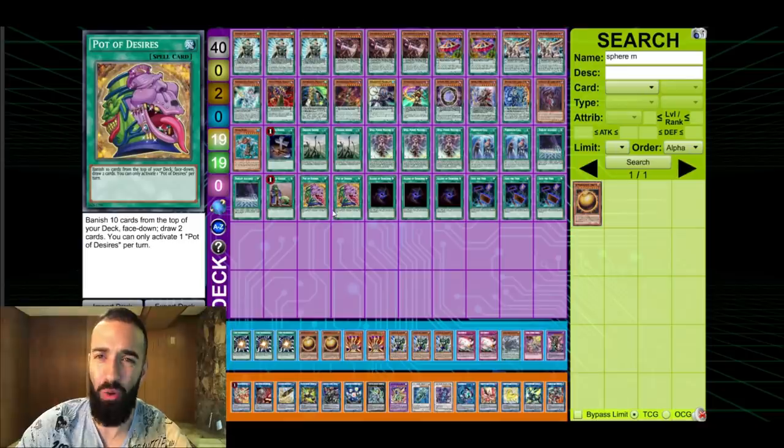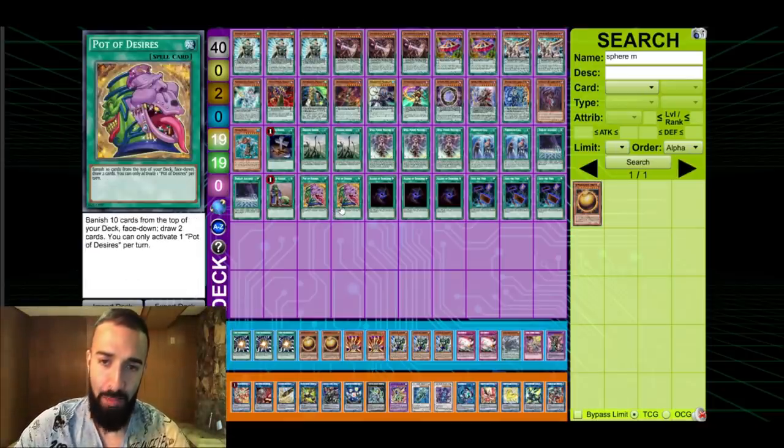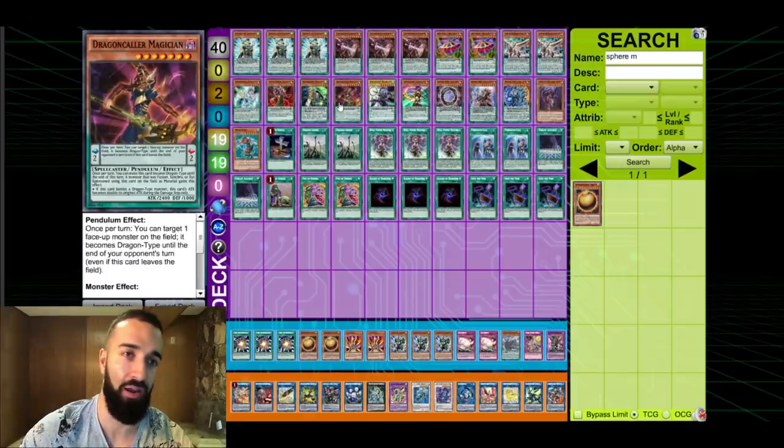Even if you banish them it's okay. Desires is okay to take out but I'm still keeping it because it's just that good going second. After siding I take out two Desires for Zephyrnui and Divine Strike, because you don't want to banish Distruder.